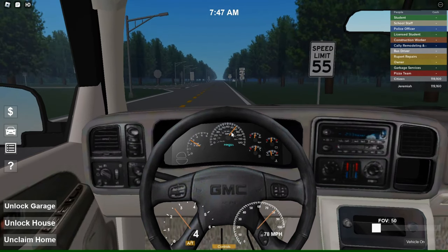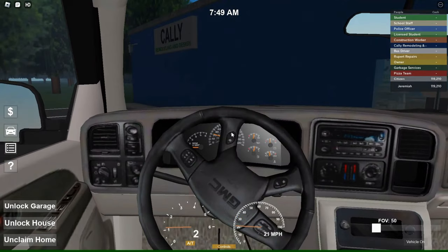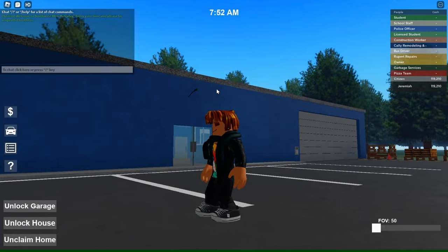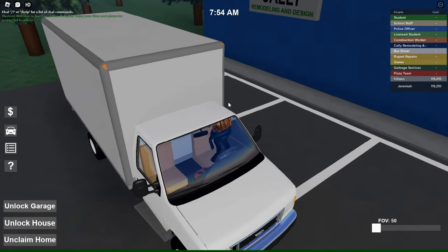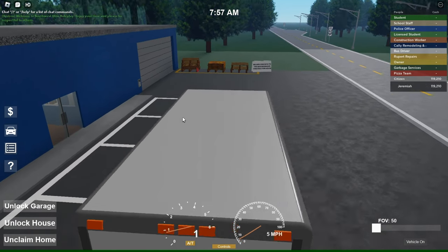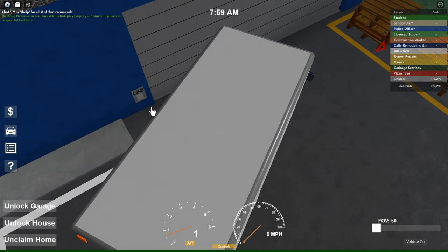The first job on the list is concrete deliveries. Here's how it works: you need a van or a truck for this. I have a box truck right here, and now we're going to load the concrete. It's going to take like a couple of minutes.